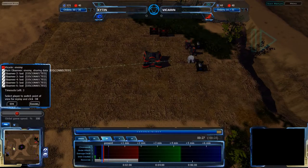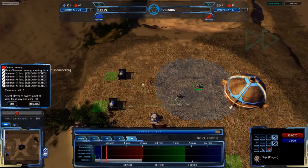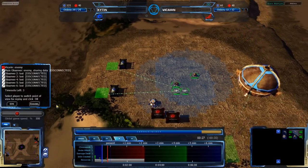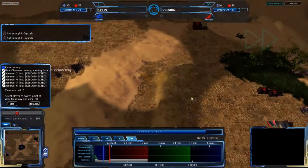Vicarin is going CISO. Kitan going Grekem. Kitan is going Grekem, getting his economy set up. Vicarin is going CISO as well, getting his three or four LCRPs.